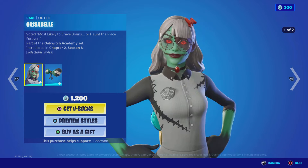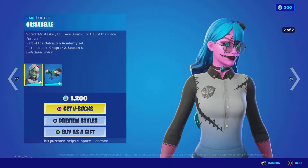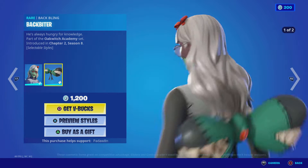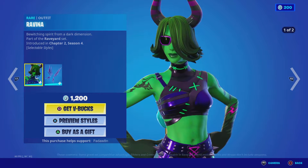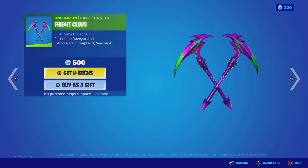We got the Grizabelle skin — this was actually in-game, so it's actually really cool that it's out now — and the Backbiter back bling. Then we got the Ravina skin with the Glasswing's back bling, and the Fright Clubs.